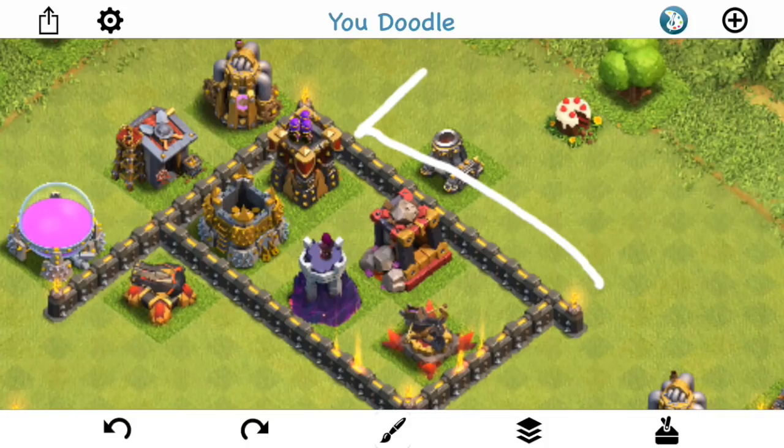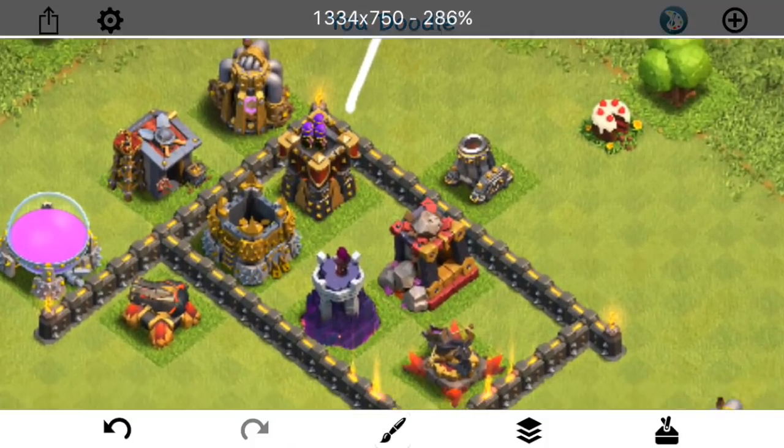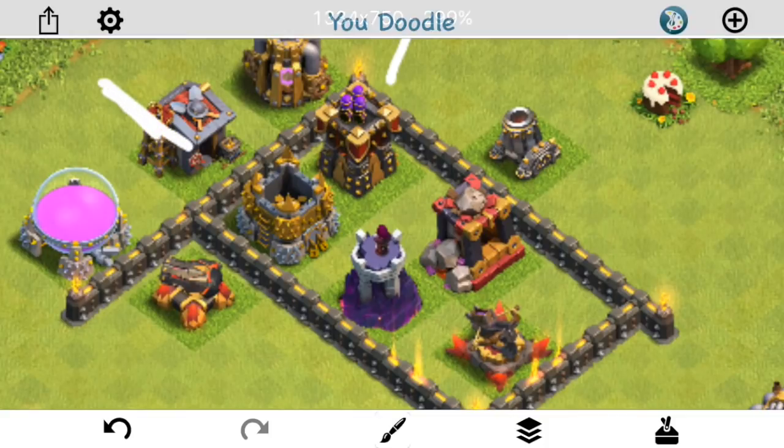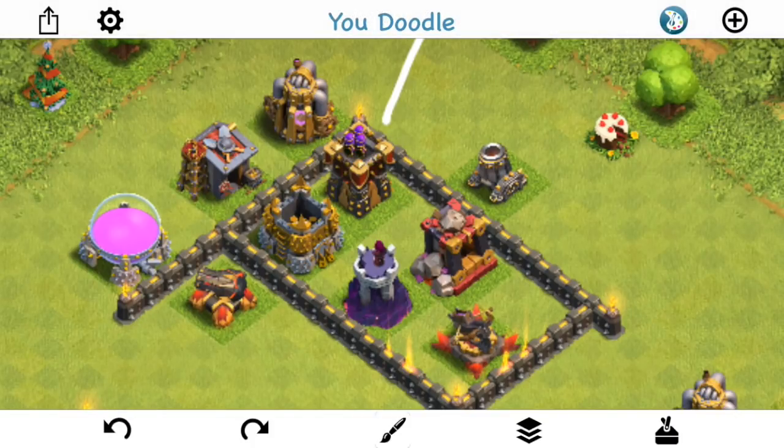Right away you can identify that this building is reachable from where you drop her right here. As a result, there's no risk that in order to target this gold storage, she's gonna go around this way. She can step up and target it from the way you want her to go. That makes it so you can drop her higher up because that gold mine is no longer an issue — you can drop her pretty much up here, and all you have to do is funnel this building right here, because this is what risks pulling her just a little bit too far.